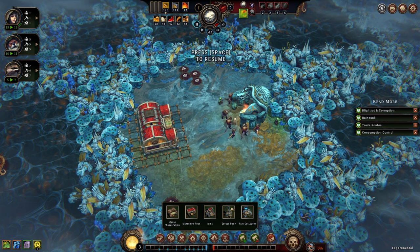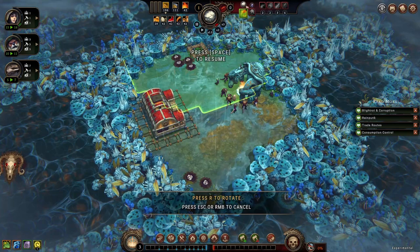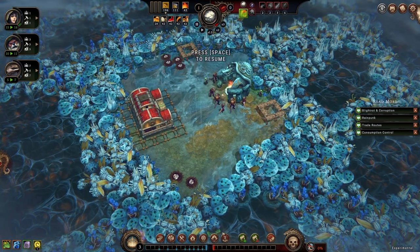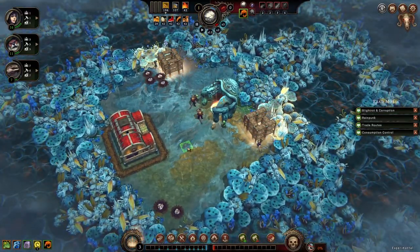So this is one of the new buildings in the update — the whole blight system works differently now. I'll want to open glades during the drizzle season because of the free insects, preferably. Yeah, meat — from dead people, probably. Hey, maybe it's not. It's when they die or leave. So where is the meat from if they just leave? Who knows?